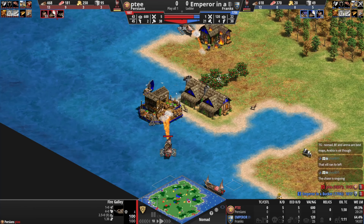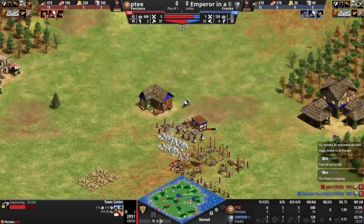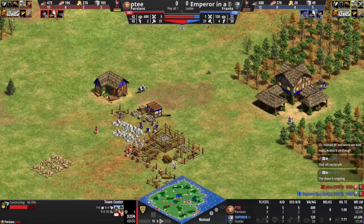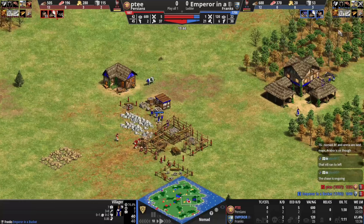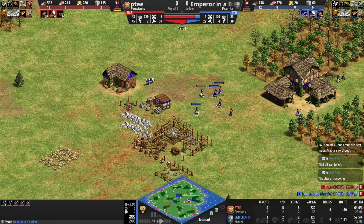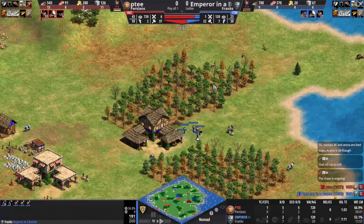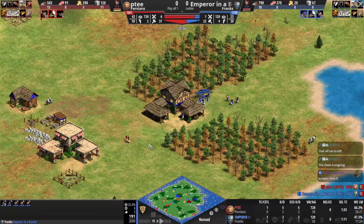PT sends back a fire ship to deal with the galley. Blue deletes his TC and goes for another douche! This is absolutely cruel. But blue looks like he's in a better position to deal with it this time. He's been taken off stone though — that's an issue. He could drop a market and sell some of that wood he has a lot of.